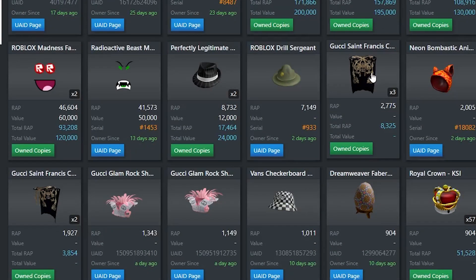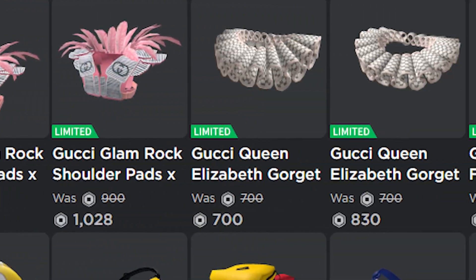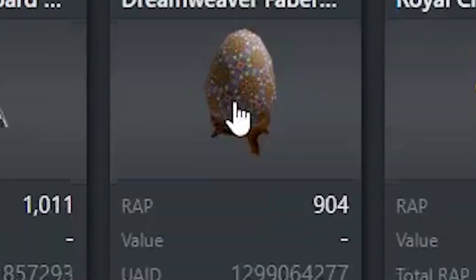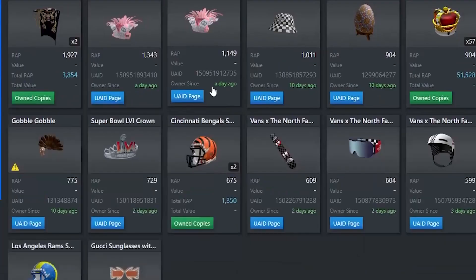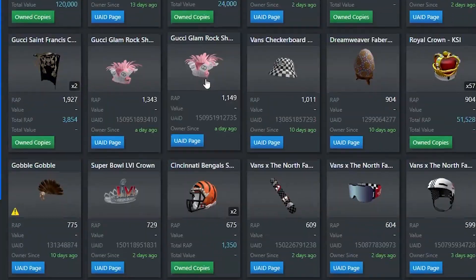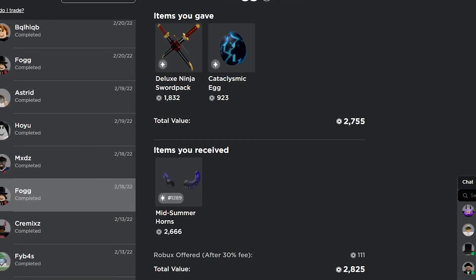A bunch of new limited items have come out so I'm just going to be holding them. Right now I have a few of the Gucci Cloaks, a few of the football helmets, and some other items. I'm pretty much just going to hold them and hope they go up. Here are the trades that are completed.